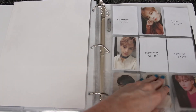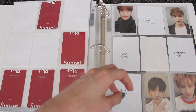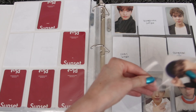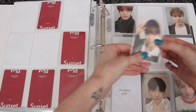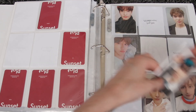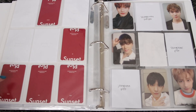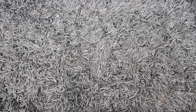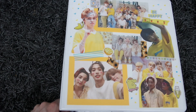Then we have a Director's Cut Chan card, which goes here — I believe it's a Sunset version, yep. Really cute, I really like this card. So there we go, that's it for this binder. Then we'll go to You Make My Day and You Made My Dawn. I believe we're completing a few things here.